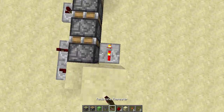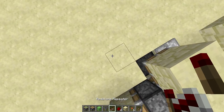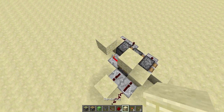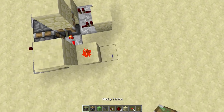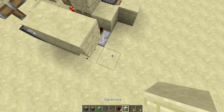Then a redstone repeater on four ticks, and then a sticky piston, and then a block. This is going to go into a block, and then a redstone here, and then a repeater here, and then one block here. Then put down a redstone here, a sticky piston here, a block here, and then a redstone repeater, and then block, block, block.